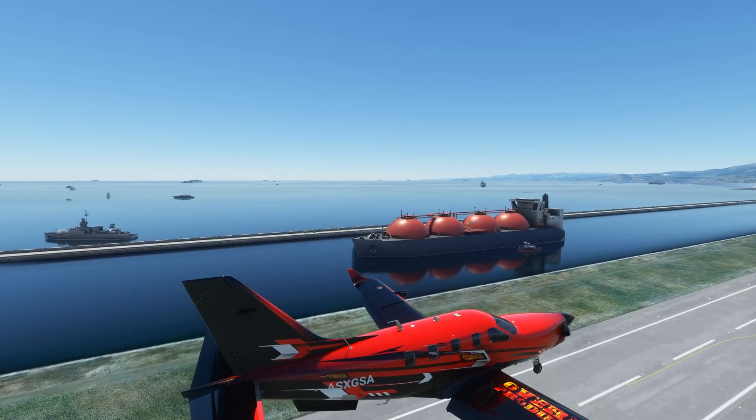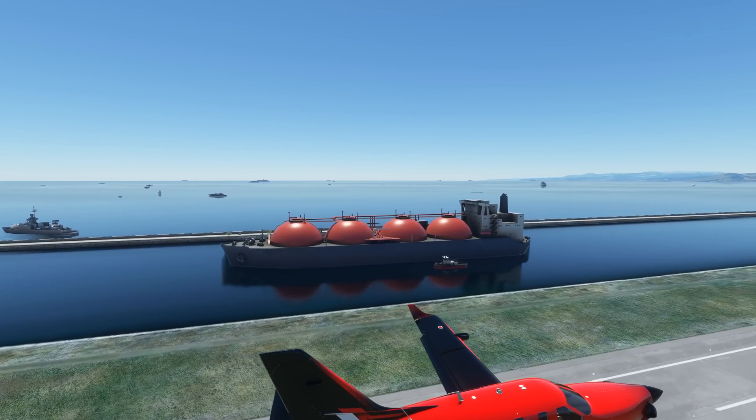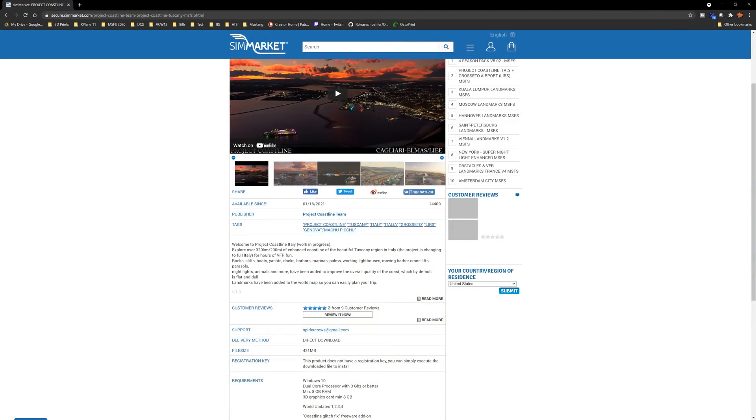This add-on can be found on Sim Market — link in the description below. I only showed you two locations, but there are far more. They're planning to do the entire coastline of Italy and some surrounding areas, including historical places like Machu Picchu. I really recommend this — anything that enhances scenery of this quality and makes it this fun to look around is what simming is all about. This is a work in progress, so be sure to support them so the work continues.